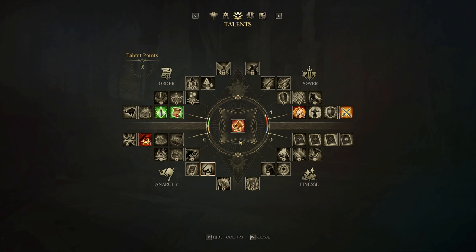These quadrants are presented to you as you deal with quests throughout Nostria — both main quests and side quests. They'll say, 'if you do this outcome, it's a power outcome,' or 'if you do this outcome, it's maybe anarchy, finesse, or order.' As you complete these quests, you will get points in those respective quadrants. I've done none for anarchy or finesse up to this point, but as you invest points this gauge will fill in and you'll be able to access the corresponding talent tree.